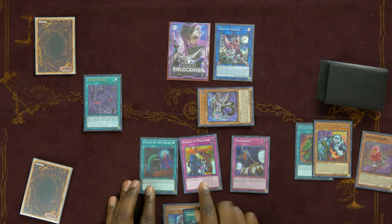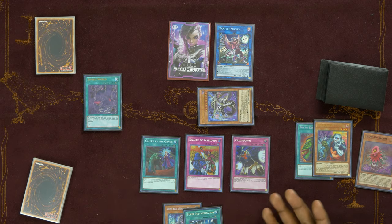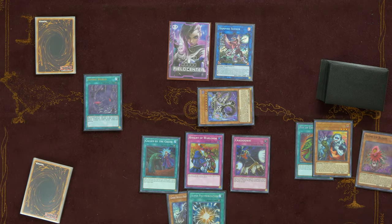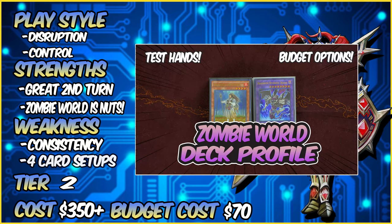We'll also have Rivalry of the Warlords to prevent our opponent from doing things, as all monsters will be zombie on the side of the field — they wouldn't be able to commit any additional monsters unless they were originally zombies. Zombies got a huge boost with Super Polymerization 2-3. It allows you to break boards more consistently and make Zombie World a true threat going first or second. The only thing that plagues zombie world decks is consistency in needing multiple parts to make the strategy effective.